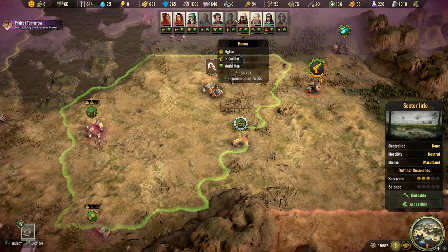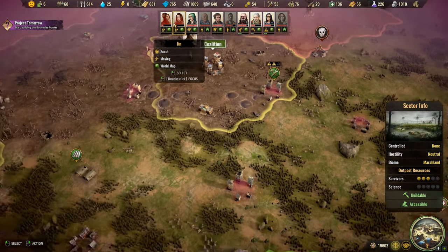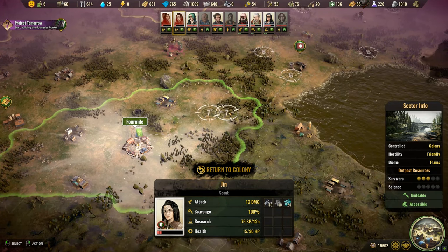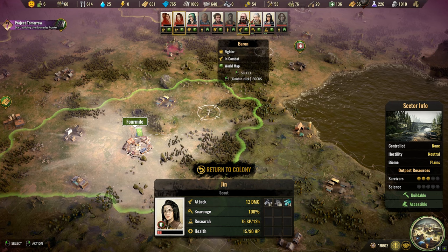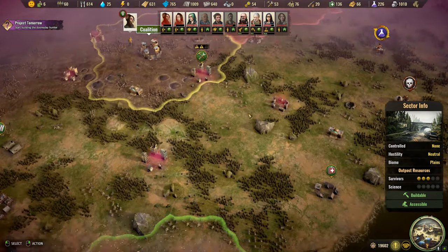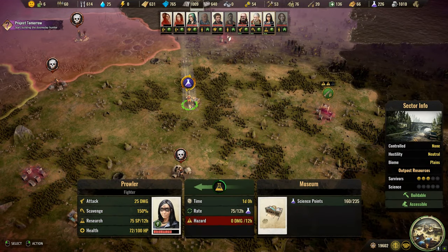We do have a full stacked deck in a sense. Maybe I should convert Djinn when she comes back to a settler. I think that's what I'll do because I don't need too many scouts. I need fighters, scavengers, and scientists. We only have one scientist. We have a few fighters and a few scavengers, but a bit more scouts than I'd like — I don't need too many scouts. We already have plenty of that.